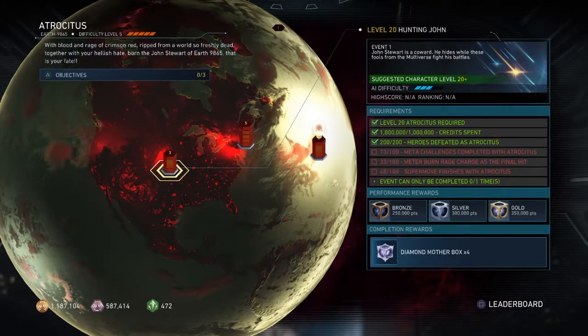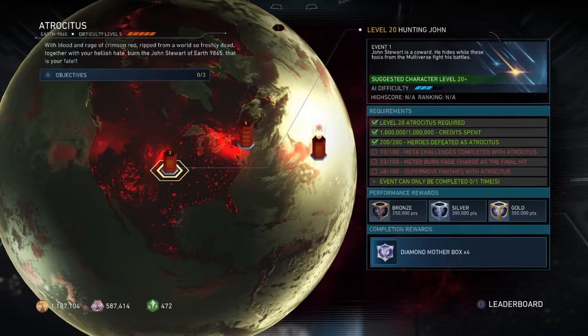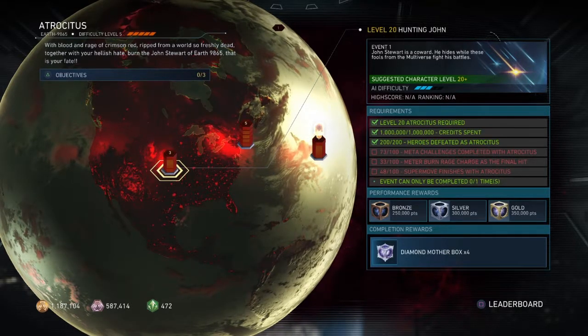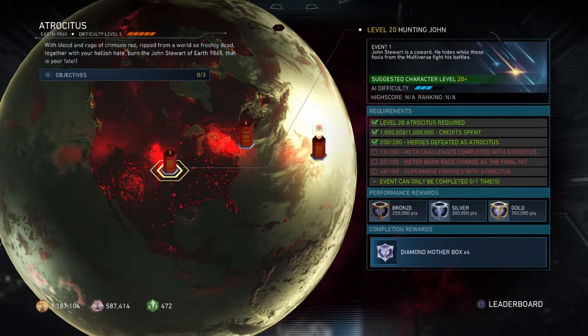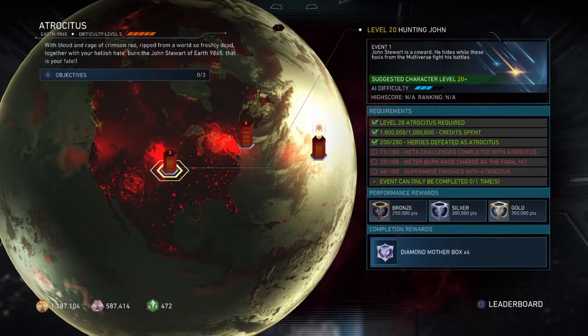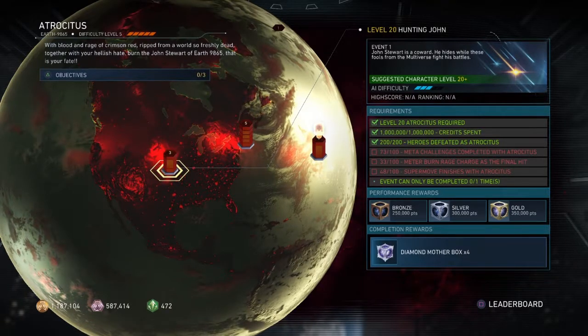73 — that's chip damage. 100 meta challenges: that's low for legendaries. If I see I can do it I do it; if not, the AI will complete it for me. The 100 meter burn rage charges — I'm saving those. I'm doing the cat pounce first because I find that harder.